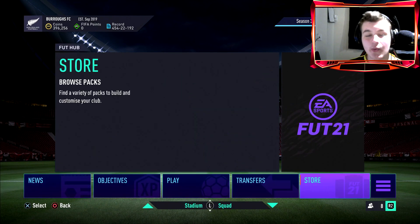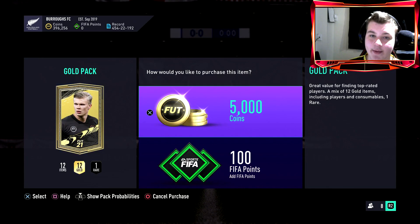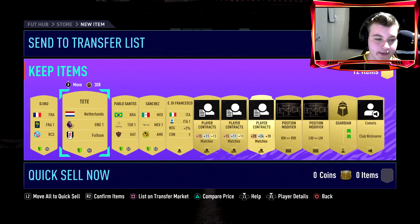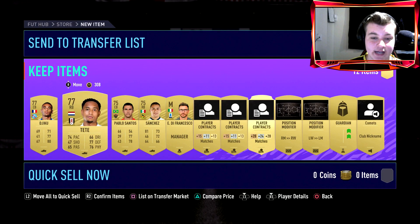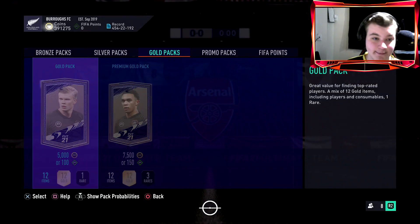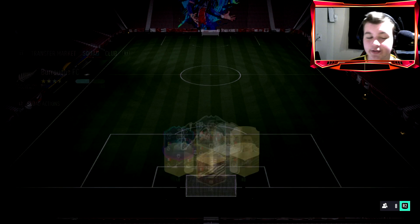For first-owned players, I'd recommend building some two-rare-gold upgrade packs or just opening a 5k pack. You don't want to spend too many coins, but you can get some first-owned players that way. We'll open this 5k pack now — look, we've already got a Premier League and a French league player, both first-owned. If you're struggling to get first-owned players, doing this pack method will cost some coins but it's a solid approach.